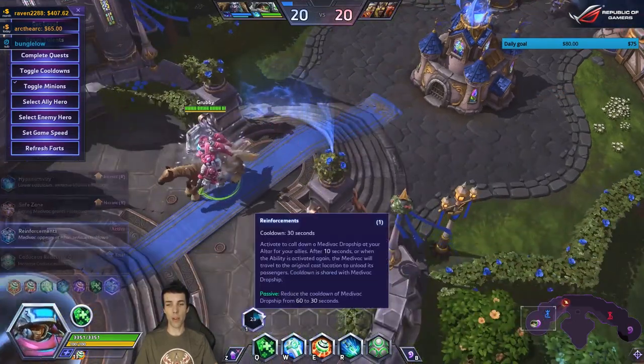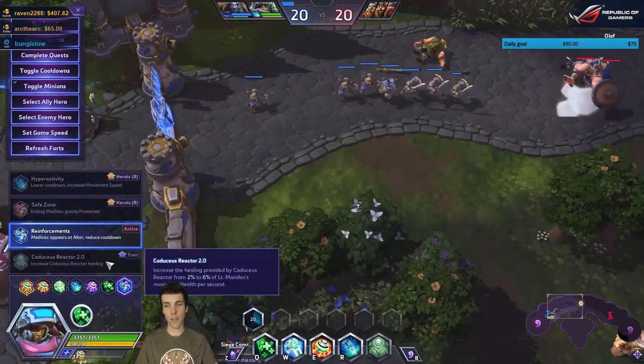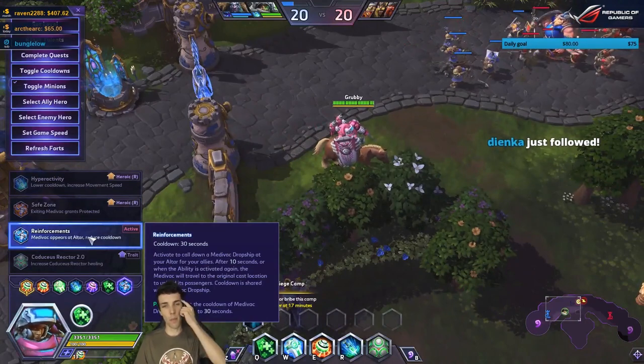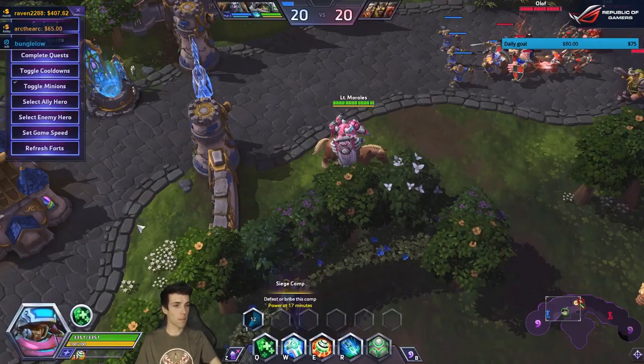The emergency Medivac has a 30-second cooldown, and importantly, it has infinite range unlike Medivac itself. You can go all the way across the map on Warhead Junction from core to core — very cool.